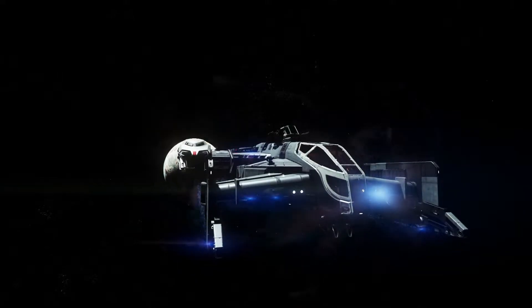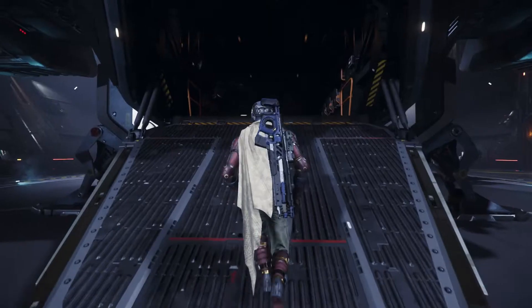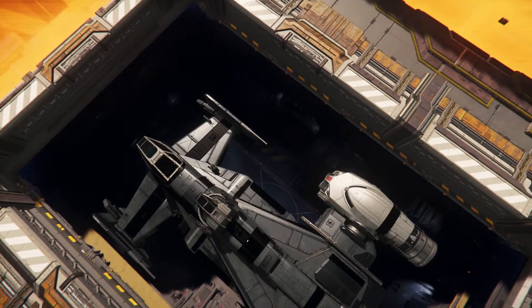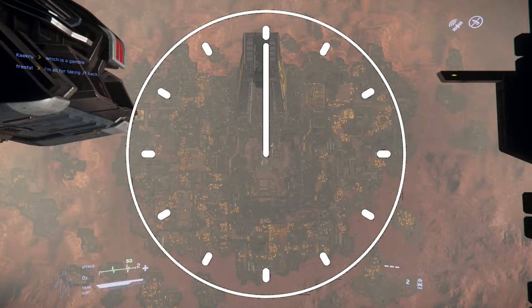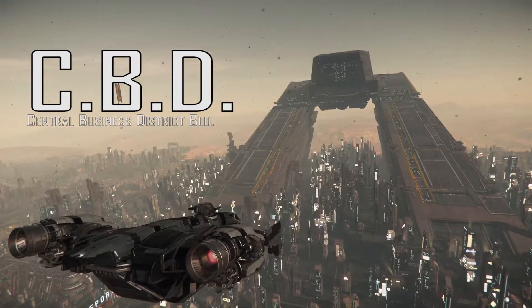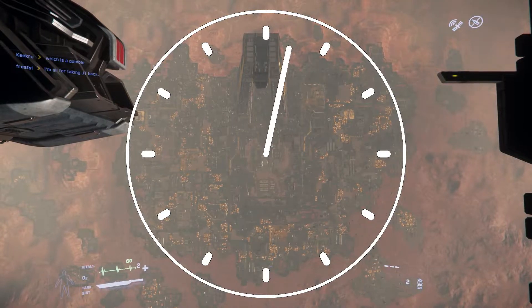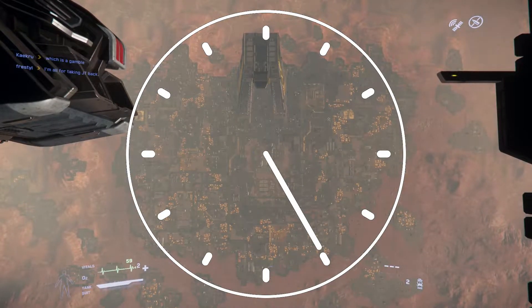Just like with the crashed satellite in my last video, the first thing we have to do is get to Hurston — unless you're already there — then grab a ship and take off. This time we'll look at Lauraville like a clock, and pretend that that big freaking building, also known as the CBD or Central Business District, is the 12 o'clock position. We want to position ourselves now at the approximate 5 o'clock position.